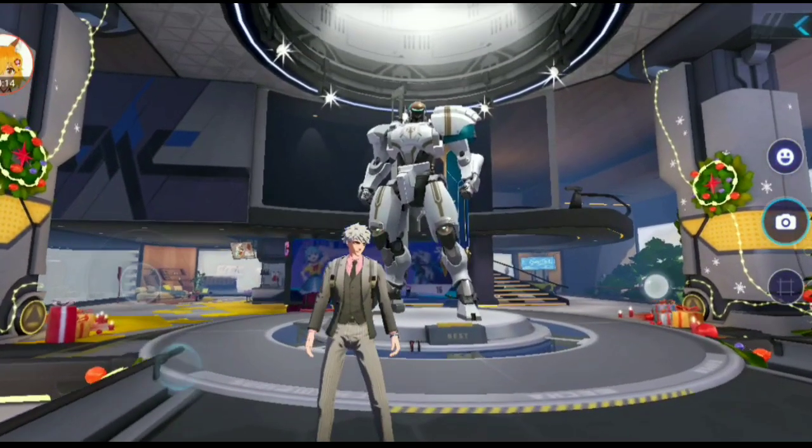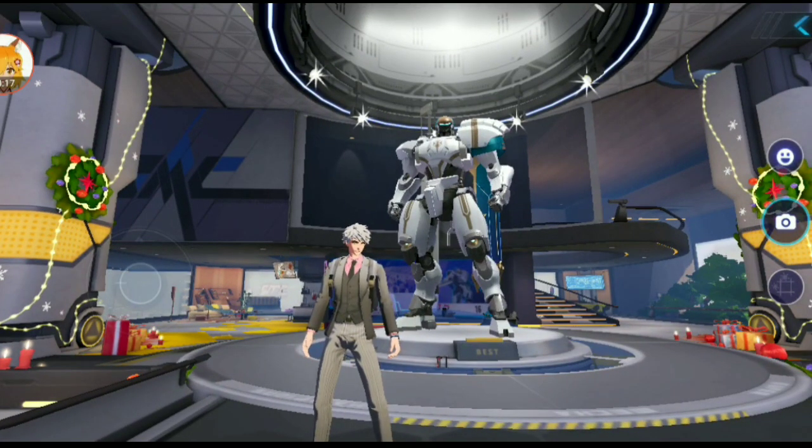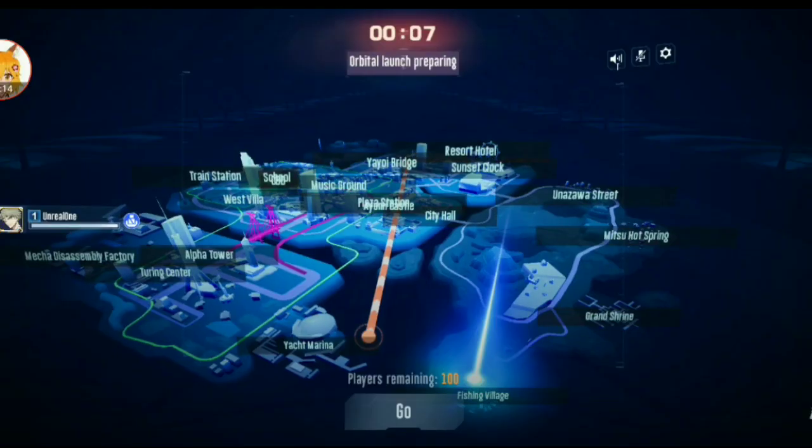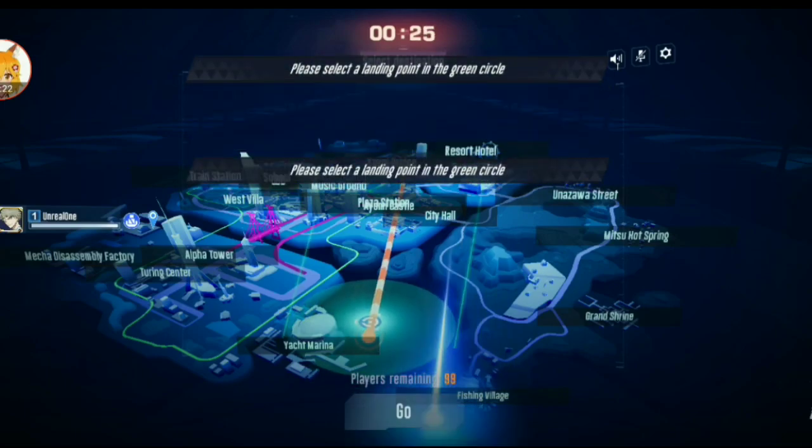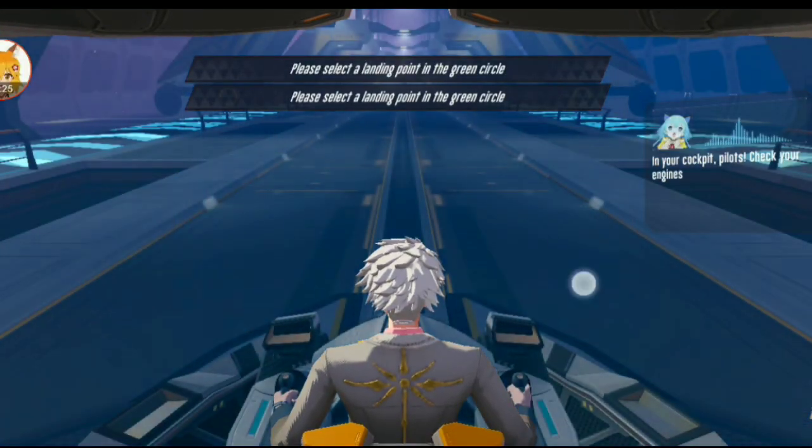Here are things you need to know before you go crazy out there. Unlike any other battle royale on mobile, dropping mechanics are way different in here. Since you can only drop by marking the map, and when the circle hits the mark, then that's the green light for you to drop.